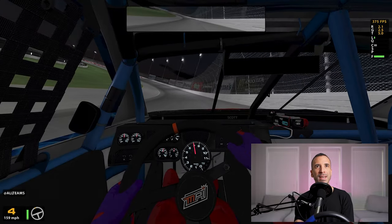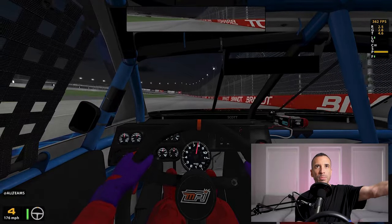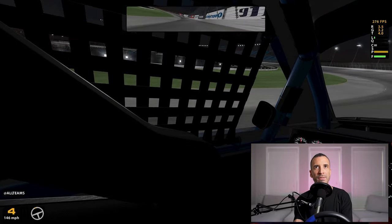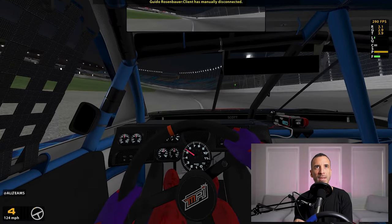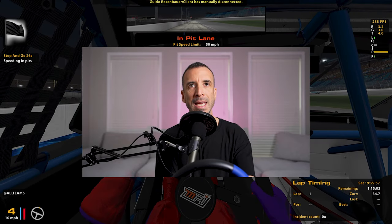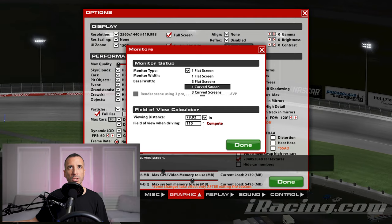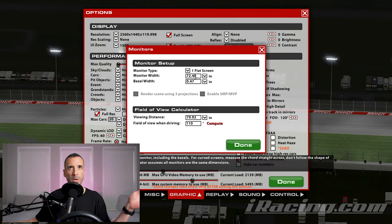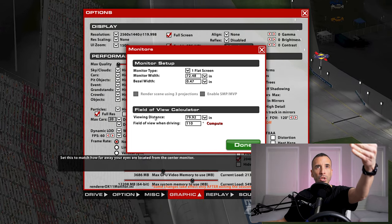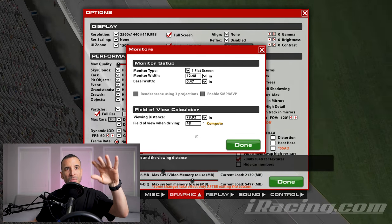After that lap, you cannot judge anything right now. Yes, we can see out the side window, but we really want to be focused on how we drive on the track in front of us. Pull into the pits and go back into your settings. You'll need your tape measure to measure your monitor width, your bezel width, and your viewing distance — from your monitor to where you sit. Then hit 'Compute' and we jumped to 48 degrees.